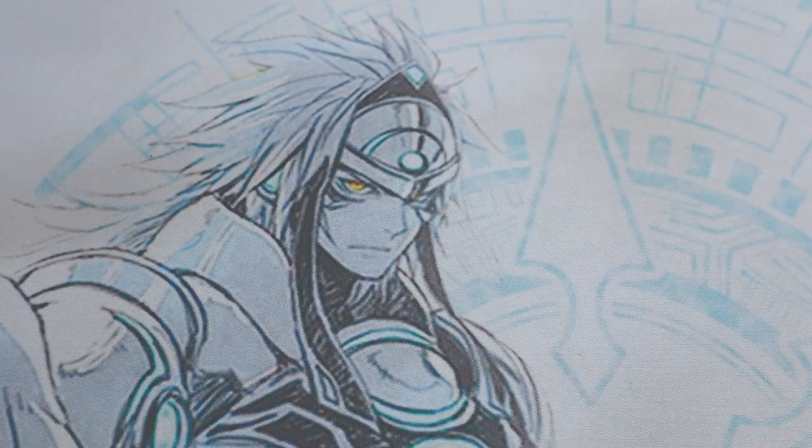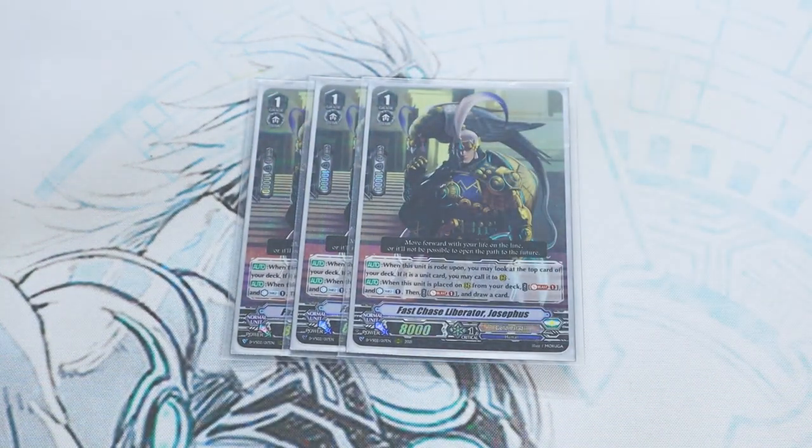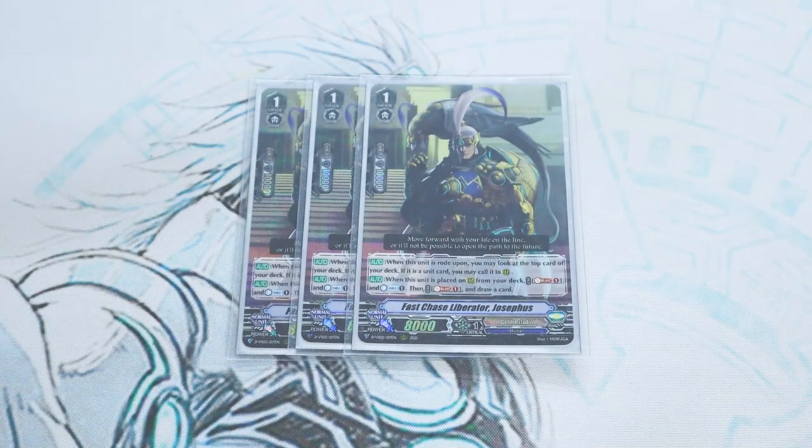Next up is our grade 1s. I'm running three copies of Fast Chase Liberator, Cephas — a new card from V Clan Collection Volume 2, along with Clarity Wing. What Cephas does is, if another unit rides on top of this, you may look at the top card of your deck and you may call it. If it's not a trigger, you're pretty much always going to call it. If it is a trigger, you can put it back on top of your deck.